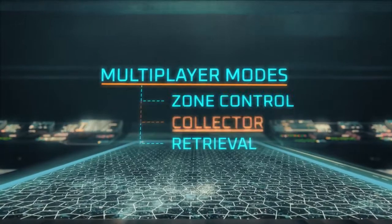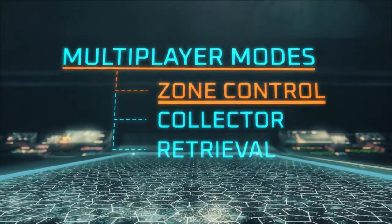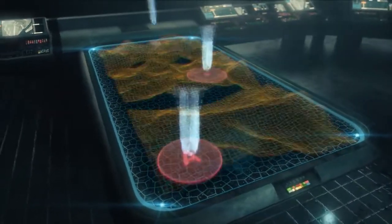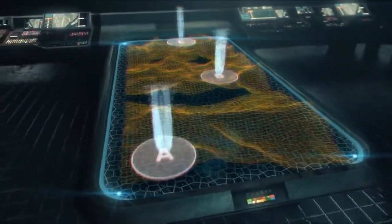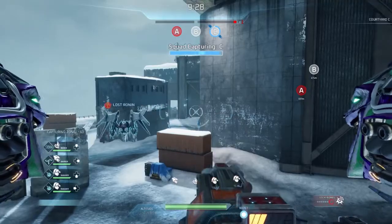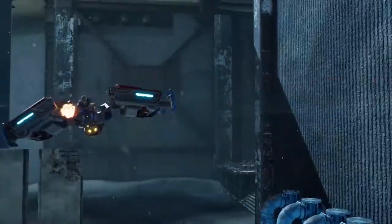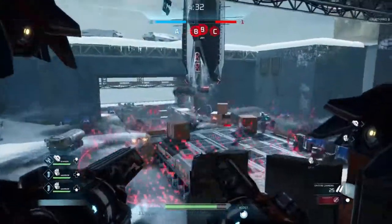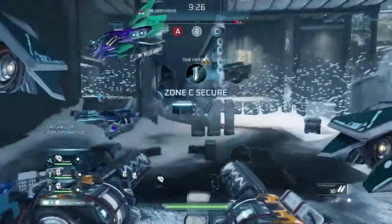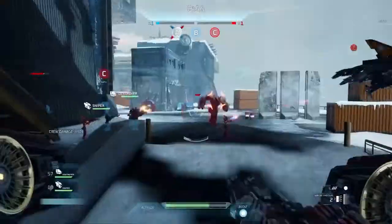There are three modes to master. First up, Zone Control. In Zone Control, crews compete to control the map by capturing and holding specific areas. A zone is captured when a unit is able to occupy the area without enemy interference. Keep in mind, pilots, that GravCycles cannot capture zones. Zones can only be captured and contested by ground units, so try focusing your attacks on them first and foremost.